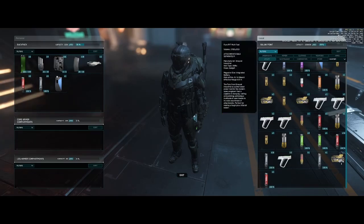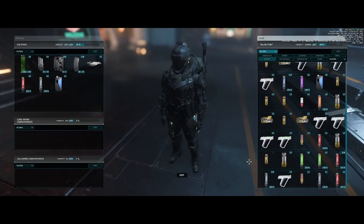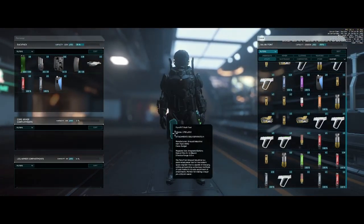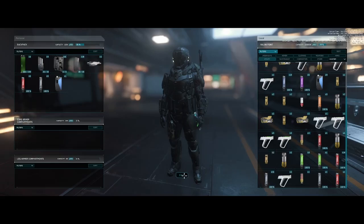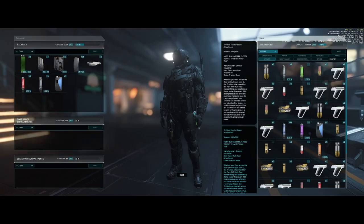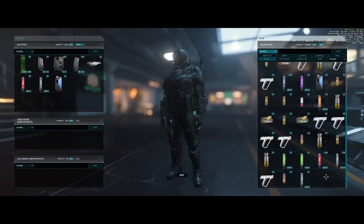We're also going to grab the Pyro multi-tool. This tool with the right attachment is great for looting. I personally run with a Truehold tractor beam attachment. Once it loads in, you can hover over it to see what's on it. There are some occasional glitches — the easiest fix is to hit exit and reload your inventory. You can see I already have a Truehold tractor beam attachment on my multi-tool. Finally, I'll also put on a med pin or two so I can heal myself rapidly if necessary.